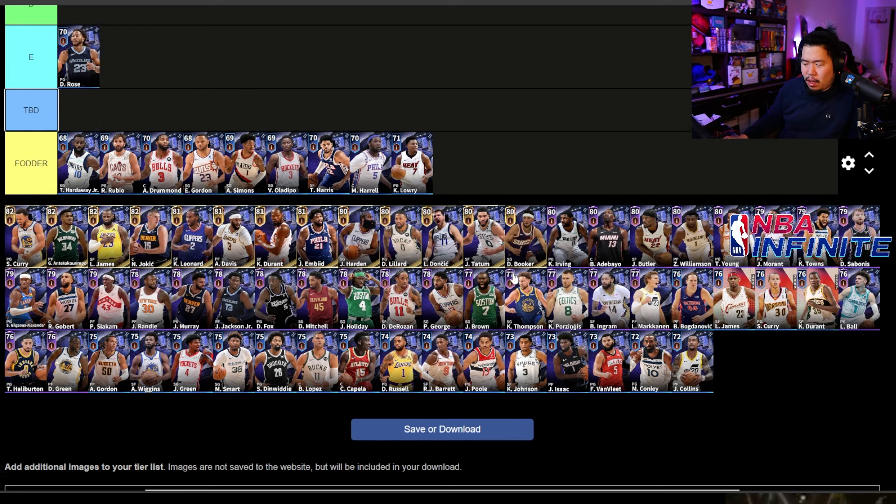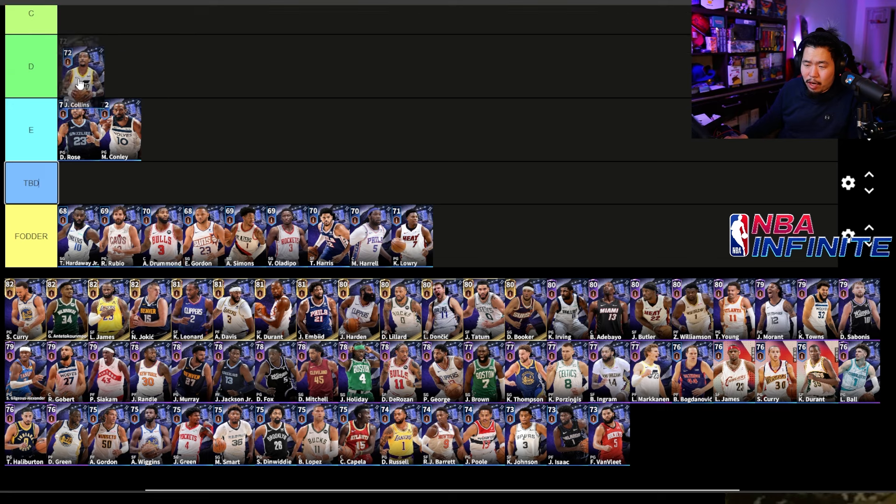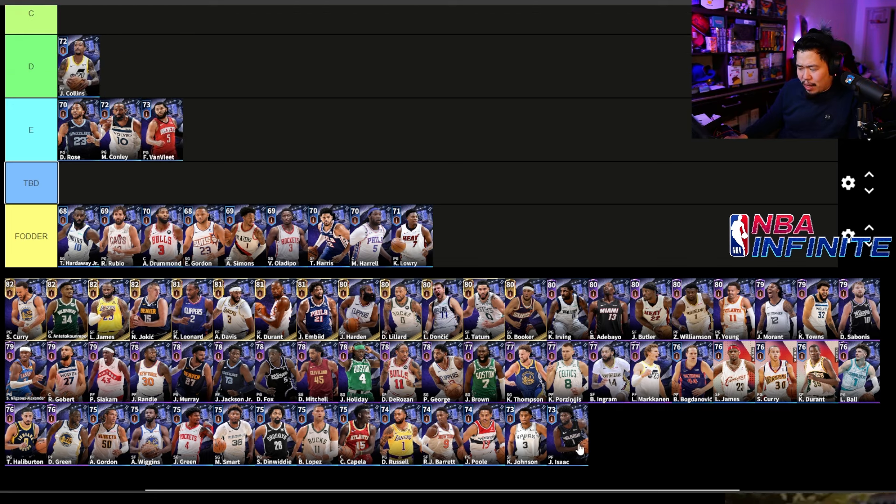D-Rose, despite what you might think, is not fodder — he sells for 10K, so at that price he's E rank. John Collins is also E rank. A lot of the rares go into E rank, including Mike Conley. I'm low-key going to probably move John Collins up to D just because he's still fairly decent, and Freddy VanVleet as well.